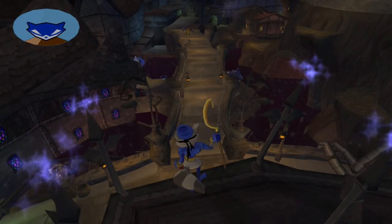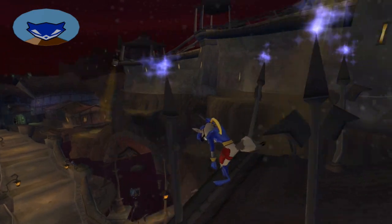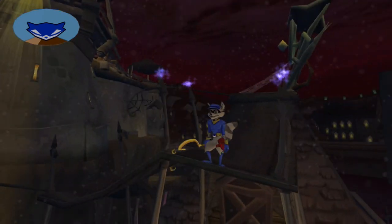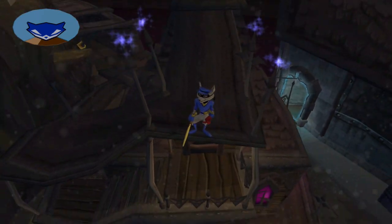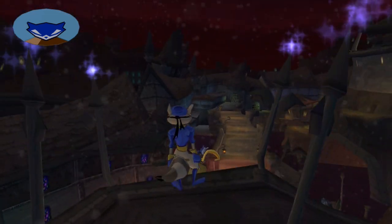Hey everybody, TBGHunter here, and welcome back to more Sly 2 Band of Thieves. Last time, we started prep work to get Murray out of the prison, and we also got all the clue bottles and robbed the Contessa of her long toss move. Tonight, we are going to be hopefully finishing up all the prep work here.